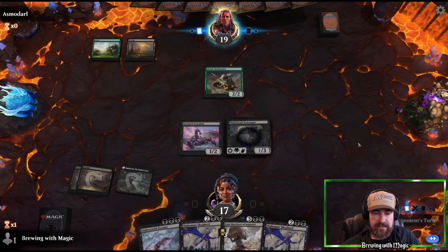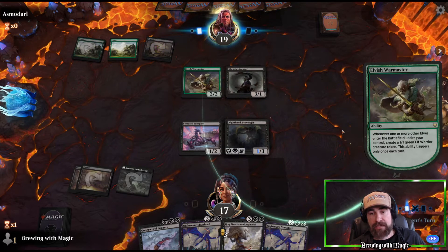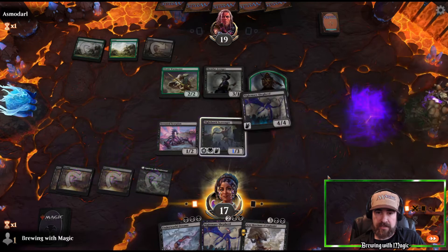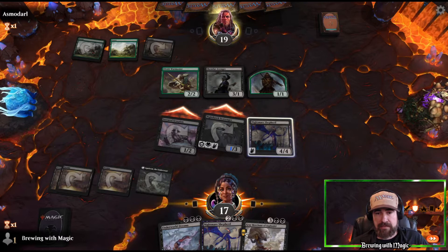Getting ready for the big Grey Merchant. They play a little elf and pass the turn. We'll throw out the Shepherd and swing in with everything. They can't block the one in the air, but if they block the Serrated Scorpion, they take two damage and we get it back as a 1/1.